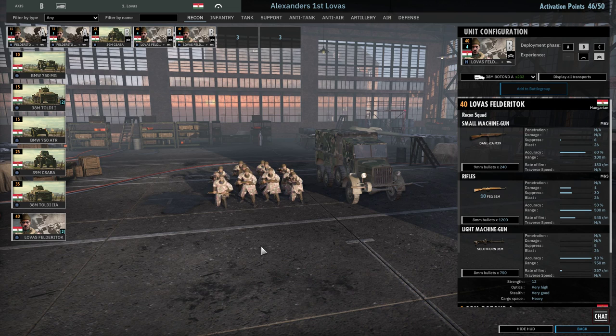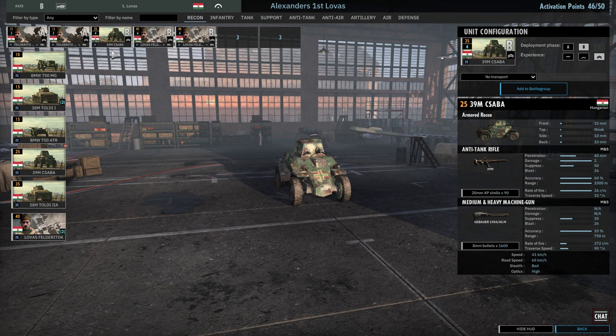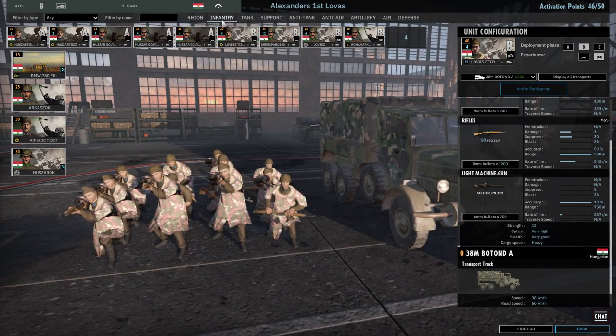In reconnaissance, Alexander has us using more elite forces than before — better trained, I suppose. We have the Federico Giraud in the 38M Bortonda, which is a very nice and pretty quick vehicle. We have two of those at elite in Phase A, so six in total. We also have the 39M Sazba coming in Phase B at elite, intended to be the eyes and ears for the armored push. The Lovast come in Phase B at elite in the 38M Bortonda A — four squads. At elite they should perform well; the optics are superb.